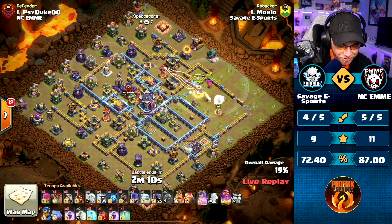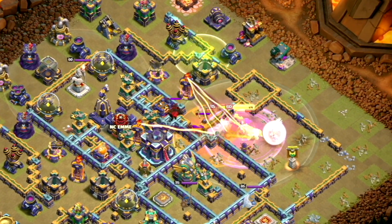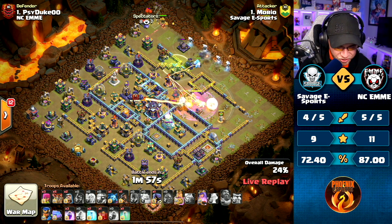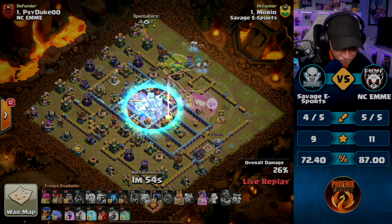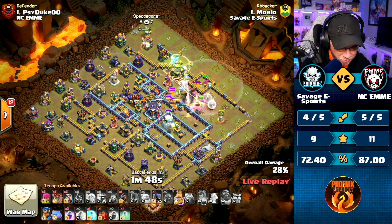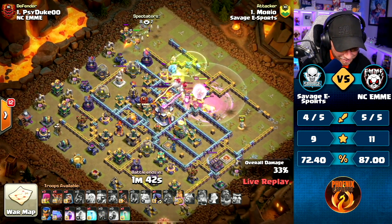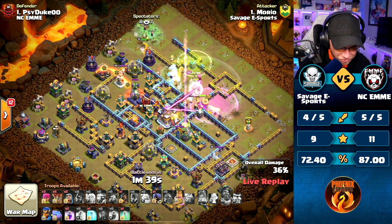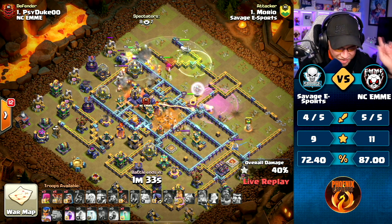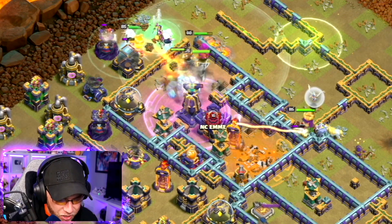Jump Spell placed up top. Rage Spell for the Queen. Headhunters - Warden's ability used to preserve the Queen ability. King, Witches, Electro Titans, and Super Wizards coming into that Jump Spell placement. Queen ability has to be used. Queen's locked onto the Town Hall, and Electro Titans will kick outside. Queen eliminates the Town Hall and Eagle Artillery. Here comes the Royal Champion, locked onto the Grand Warden. Rage Spell down.